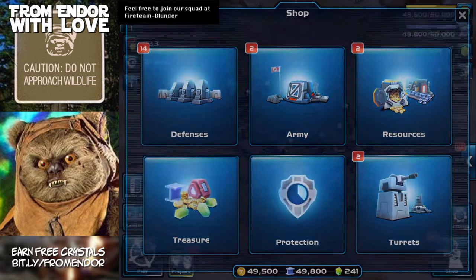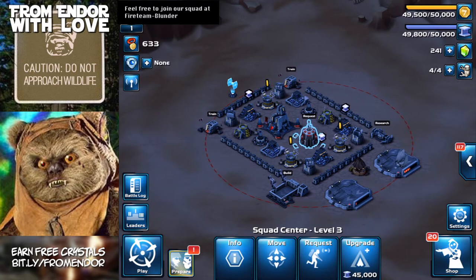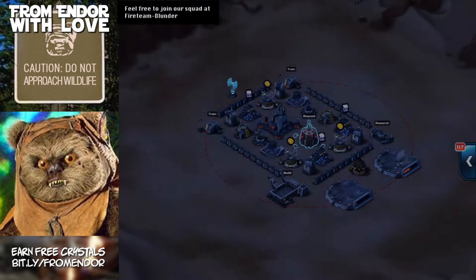There's quite a lot going on. I'm going to get started building a few things and arrange the base. We have quite a bit of cash, so I'm probably going to upgrade the squad center first, since upgrading will allow me to hold two snipers at a unit cost of seven each — that's going to be really helpful if we get attacked.